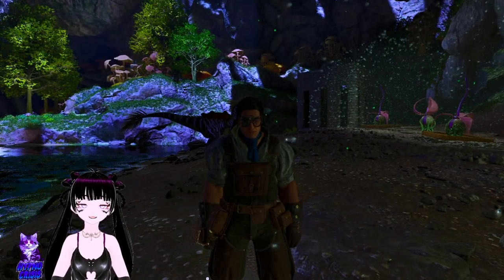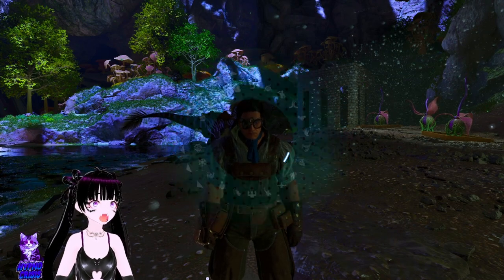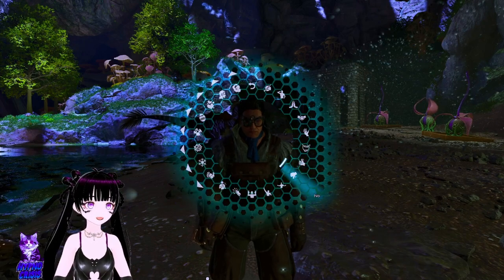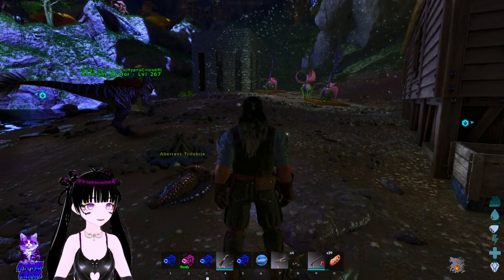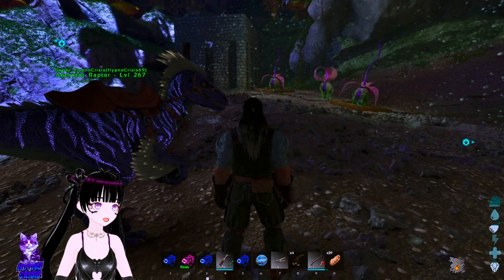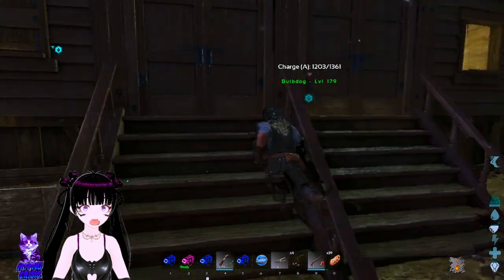Hello everyone and welcome back to another episode! We might be trying something very good today — but it might go very badly as well. You guys remember I told you we have ravengers in the back side of our base. I'm gonna attempt to tame them today. Yeah, 'attempt' is the right word because this can go extremely badly.